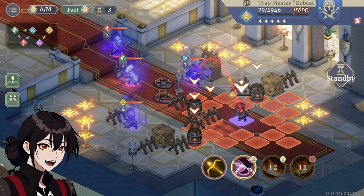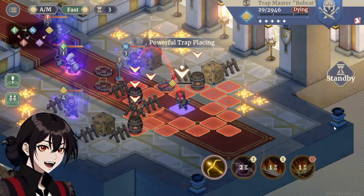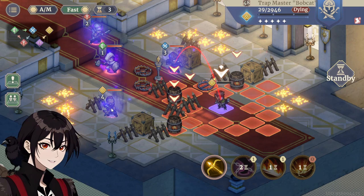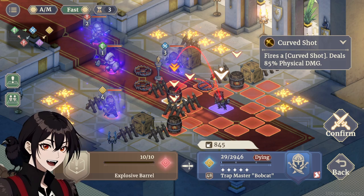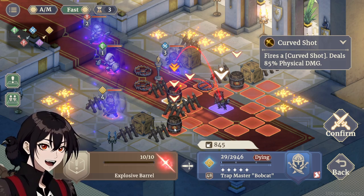The assassin cannot be allowed to move — the assassin needs to be stopped over here. And the archer has been a massive pain in the ass, but if we destroy this barrel, the archer comes down here and becomes susceptible to the second one.